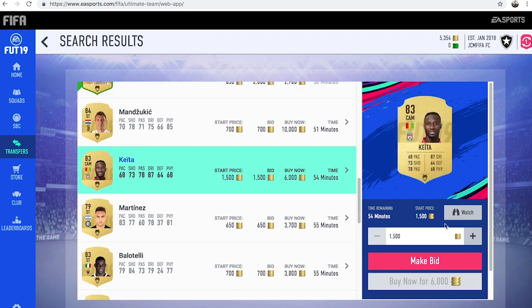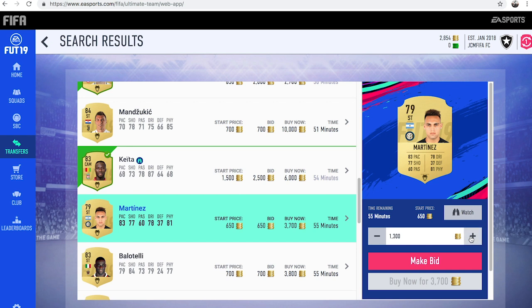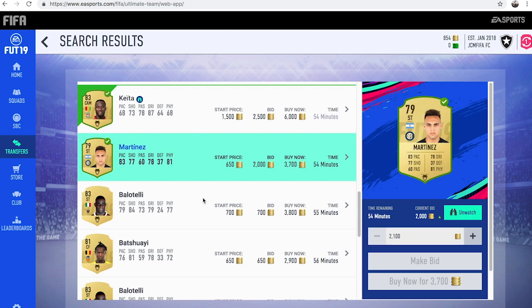You're looking for players who you think would be good with the Hunter Chem style on — more attacking players rather than defensive players. Because you don't really want to boost the shooting pace on your defensive players; it's mainly the strikers. So again, we're going to put a 2k bid there on Martinez. I've actually used up all my coins now.